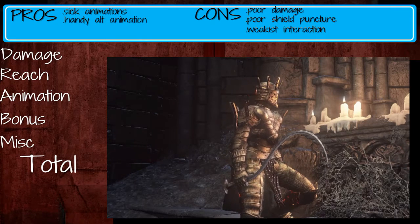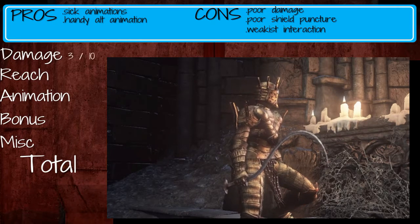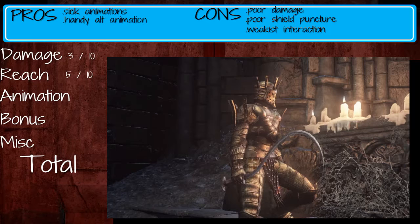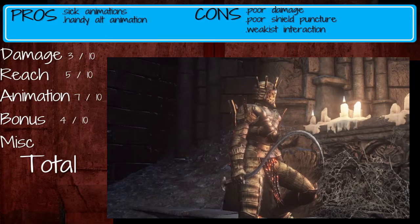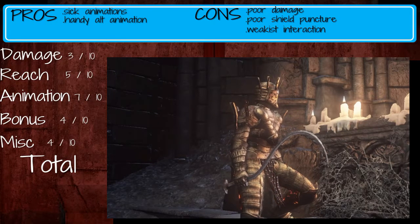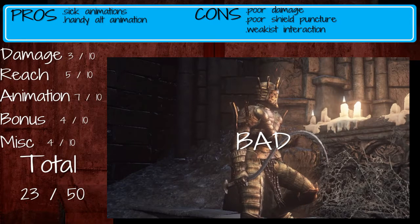On to the score. Damage-wise, I was pretty let down hard by this weapon, so I'll give it a 3 out of 10 — backstabs are the only thing that actually worked. Reach: 5 out of 10, it's no longer than any other plain sword. Animation-wise: 7 out of 10, since it has quite a few unique animations. The bonus: 4 out of 10, for being quite a bit on the weak side. Miscellaneous: 4 out of 10, because it didn't let you go through a shield at all. So in total, the Shotol gets 23 out of 50. Bad — first bad weapon I scored.